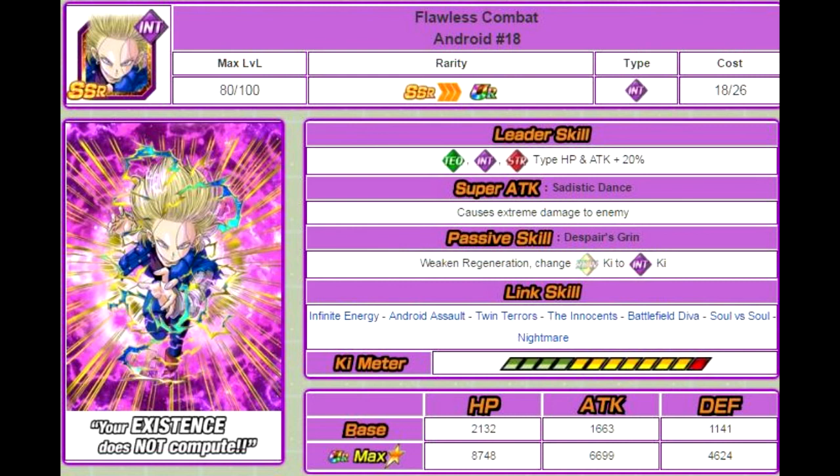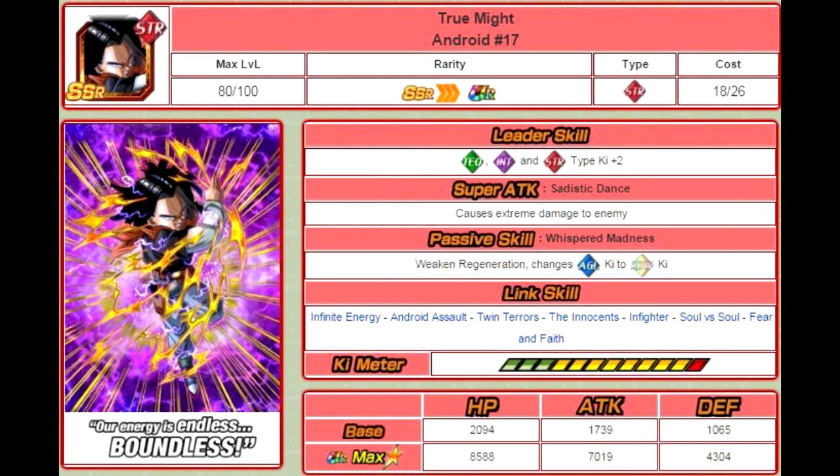The first one is the Undokken form, Flawless Combat Android 18. Her leader skill is Technique, Intelligence, and Strength Type HP and Attack plus 20%. Her super attack, Sadistic Dance, causes extreme damage to the enemy. Passive skill: Despair's Grin — Weakens Regeneration and Changes Rainbow Key to Intelligence. Her link skills are Infinite Energy, Android Assault, Twin Terrors, The Innocence, Battlefield Diva, Soul vs. Soul, and Nightmare. Her max stats are HP of 8748, Attack of 6699, and Defense of 4624. Her passive skill is really the one that weakens Regeneration and makes sure Cell doesn't regenerate his own health.